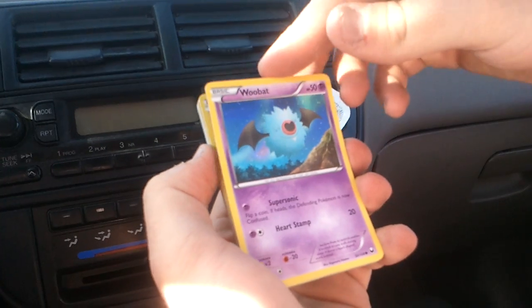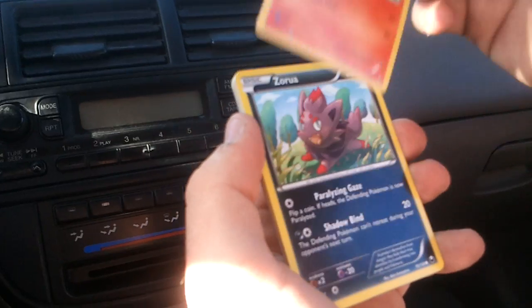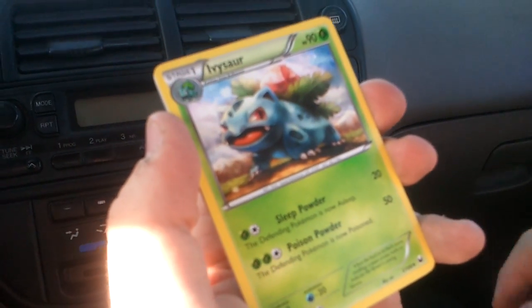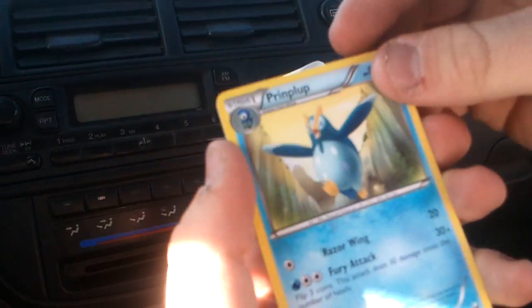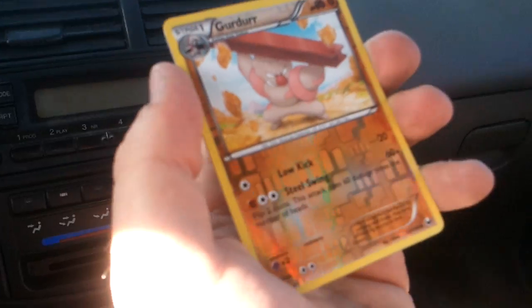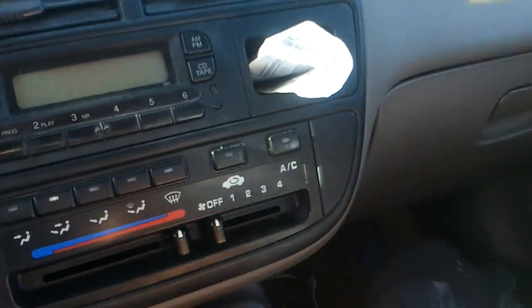Alright, you gotta read them. Woobat, Torchic, Zorua, Zorua, Klink, Eevee. I have a sword. Trainer — Enhanced Hammer. Trainer's going to the pile of course. Prinplup, Flup, gate card, Geodude, Geodude. No point. And oh! Dark Raid EX! I'm counting that as 4. Dark Raid EX counts as 4 points. So that's perfect — I just traded one of those away actually.